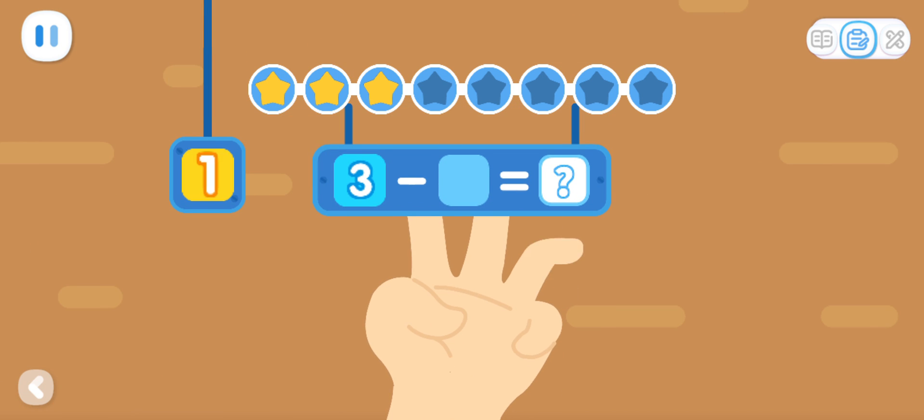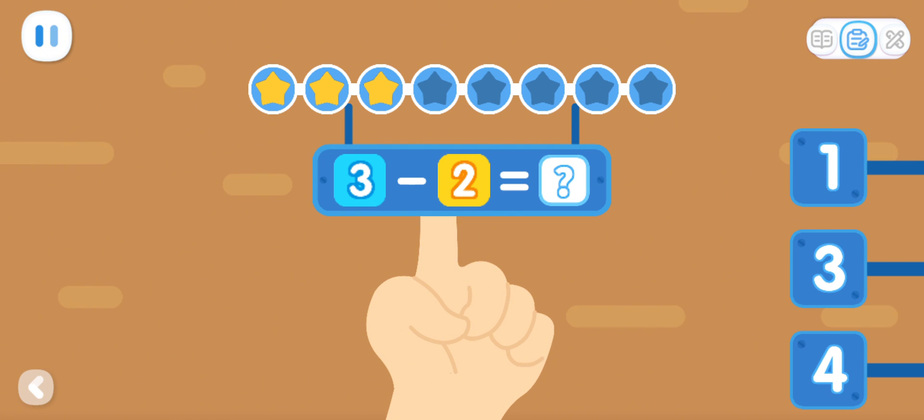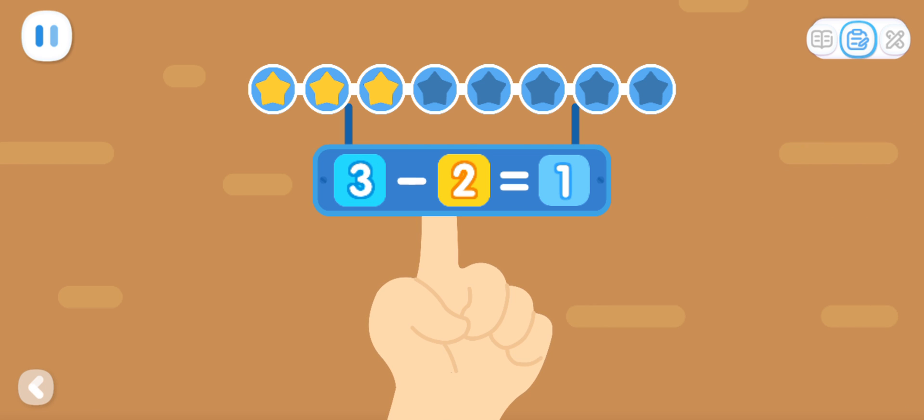3 minus 2 equals what? Let's count! How many fingers are up? You've got it! 3 minus 2 equals 1.